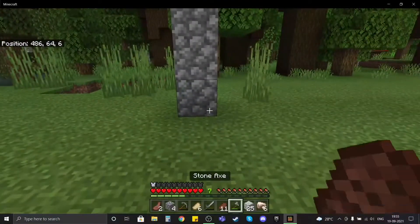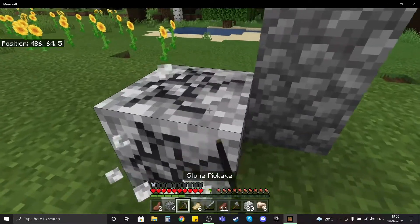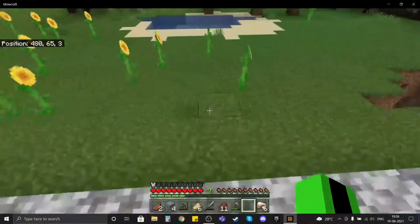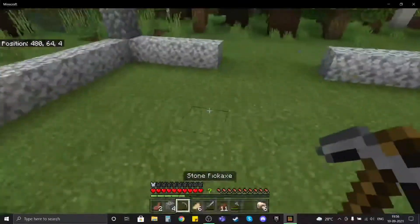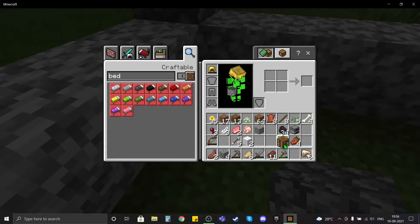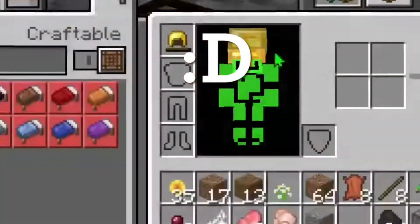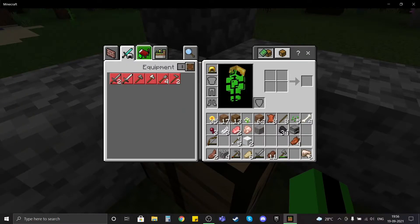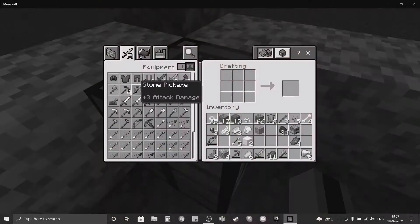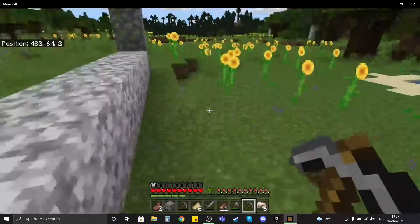Let me go mine some more diorite. I finished mining some diorite — I think we can start putting the base part down. It doesn't look the best. I ran out of diorite, which is terrible. My pickaxe is going to break. Let me place my crafting table down — there it is, my sacred crafting table. Let me create another pickaxe. Wait, what am I missing? I forgot to equip the crafting table again — such an idiot. There, now I can go mining for some diorite.